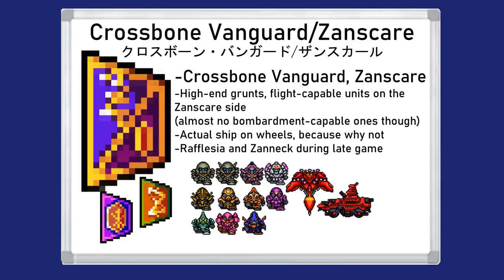Next up is the combined faction of Crossbone Vanguard and Zanscare Empire, composed of the unit rosters of their respective factions. Generally, this faction has a smaller amount of units than the others, but most of the units you get are more expensive high-end grunt suits such as the Dern Zone and the Zolo, offering less variety and less mass-production potential in favor of higher performance. You also get a ship on wheels during late-game, which is pretty damn cool.